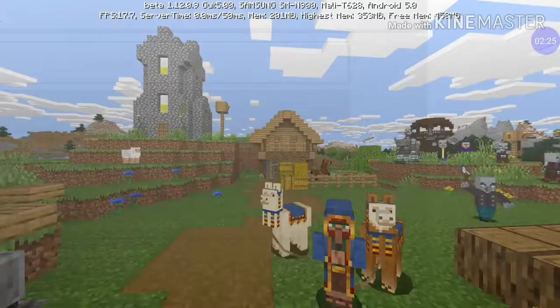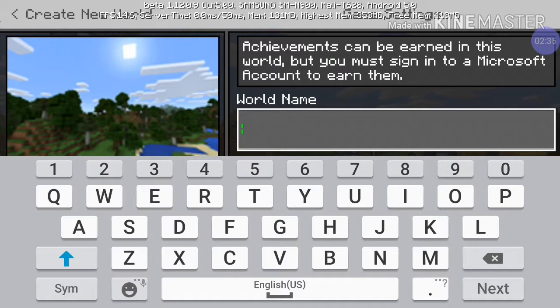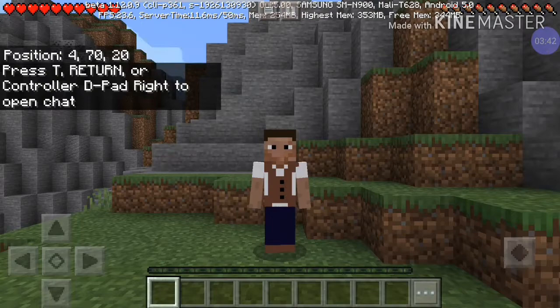Creating a new world, normal difficulty. Just going to name it RV site, since I will be making an RV. We'll change it later. Show coordinates, and create.